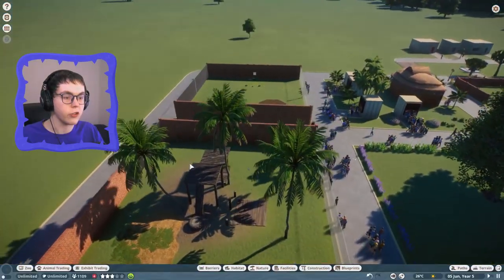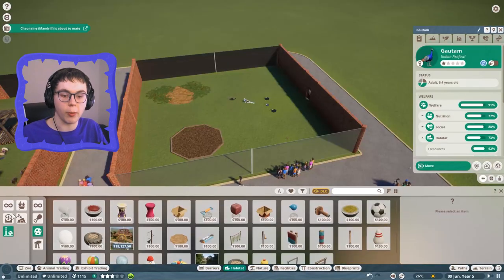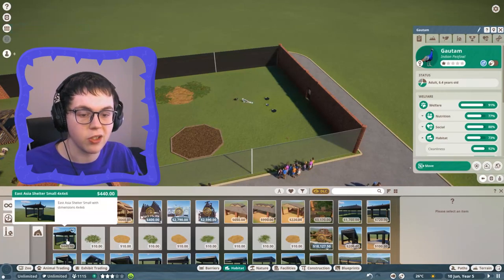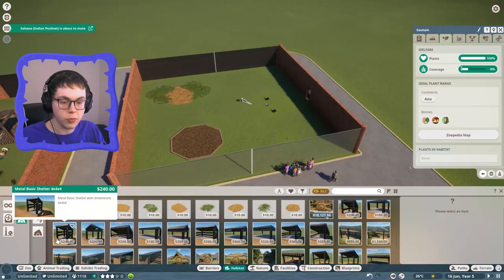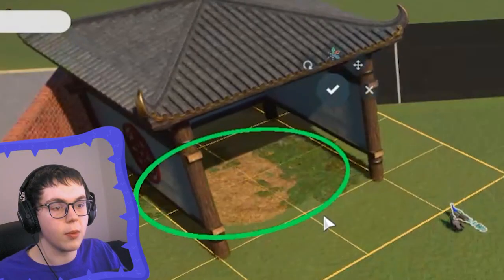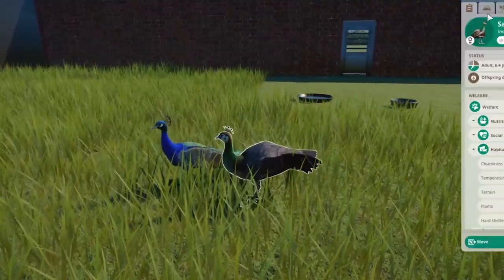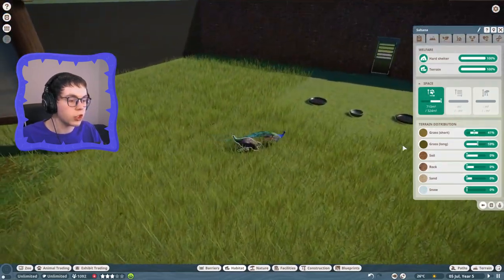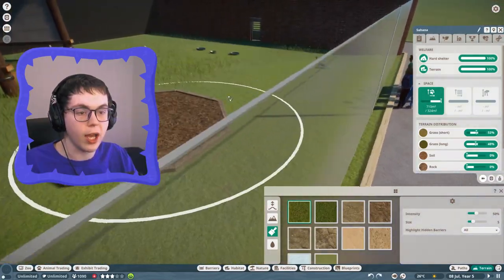Let's go check on our peafowls - they're our last one. We did a bit of work on them but haven't cleared up everything. They do need a hard shelter - no problem. I can look at their bed and shelters and find something they'll like. Tropical grassland and temperate - you guys could enjoy a fair amount of space. Let's try this shelter - I'm going to aim it like so. Now they have hard shelter. Look at these peafowls just hanging out. I could make some more short grass to show them off a bit better since there's a lot of long grass for them.